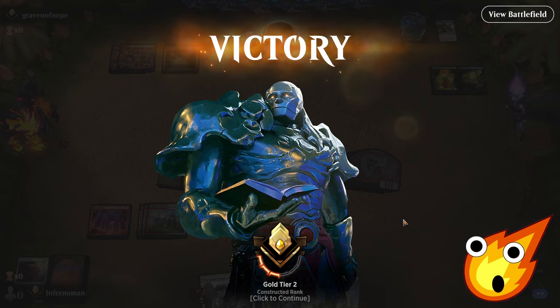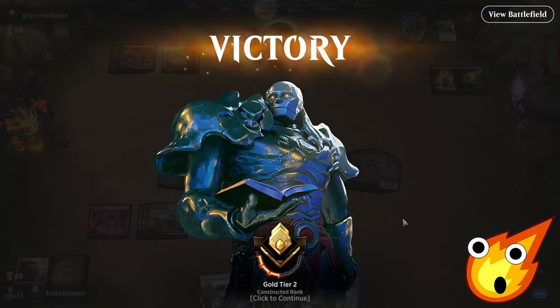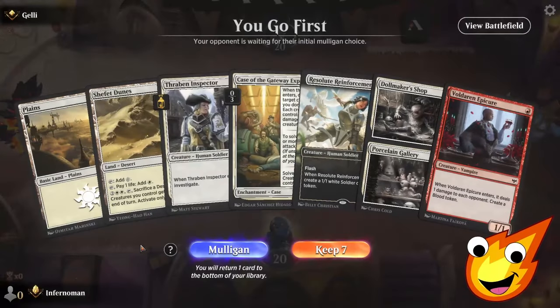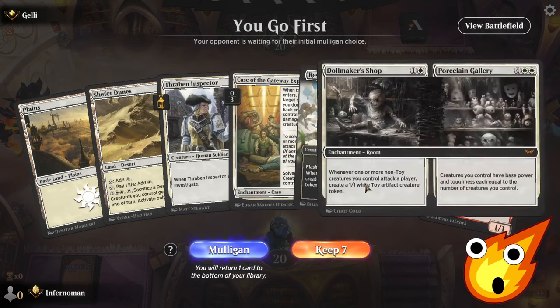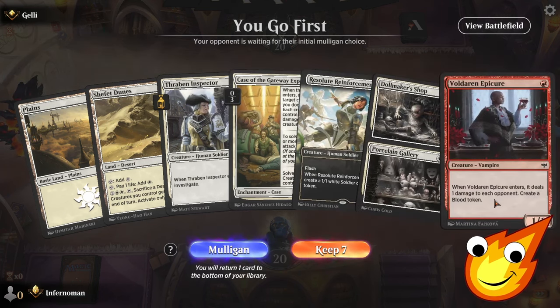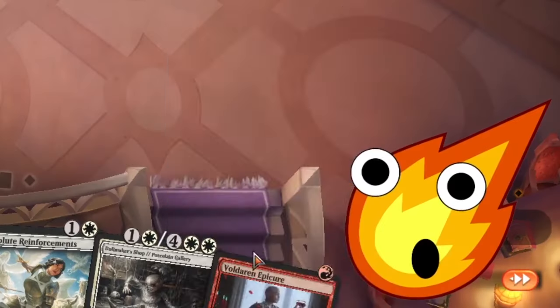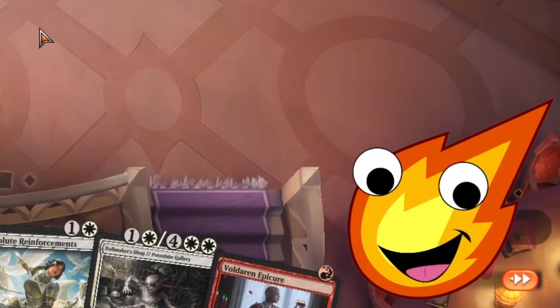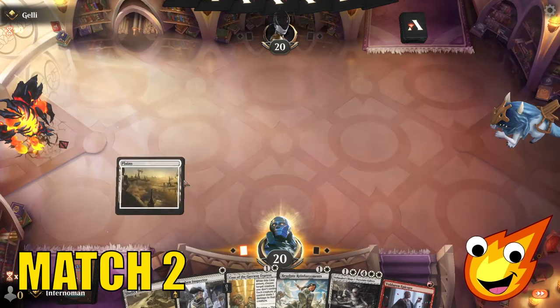Boros Convoke — even if this is not really a Convoke deck — can still hold its own and still put a lot of threats down very quickly. Here we go. Can we beat down our opponent with a bunch of toys and tokens? The good news is we do have some things we can cast, but we just can't cast everything just yet. We're going to keep this hand because only the Voldrian Epicure can't be cast, which is not a really big deal. We have enough to slowly start building up things against our opponent.